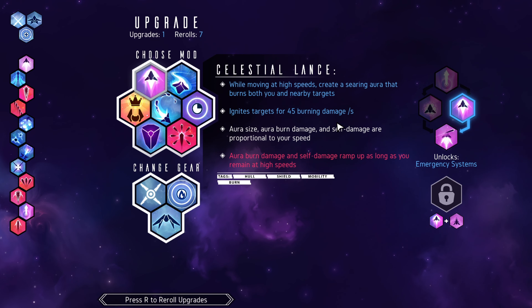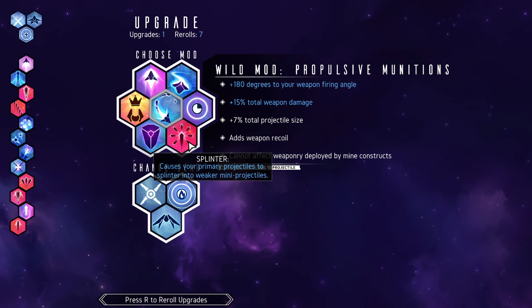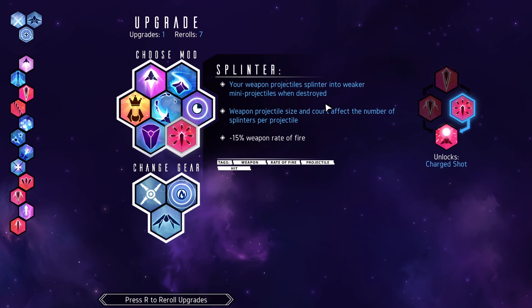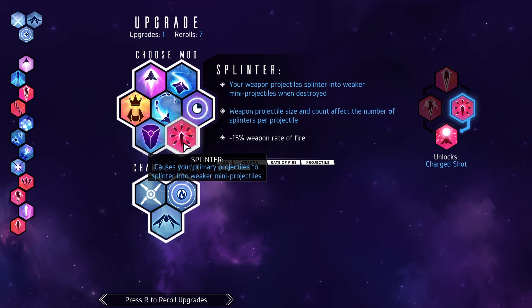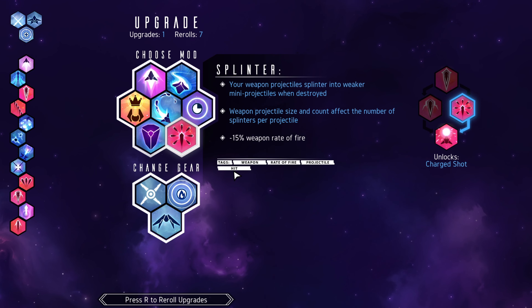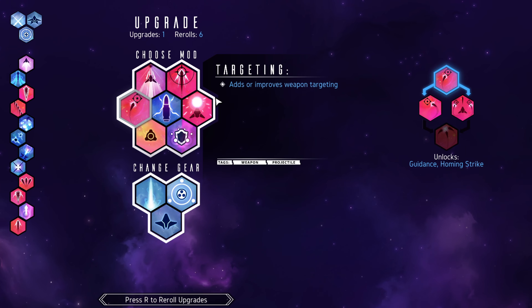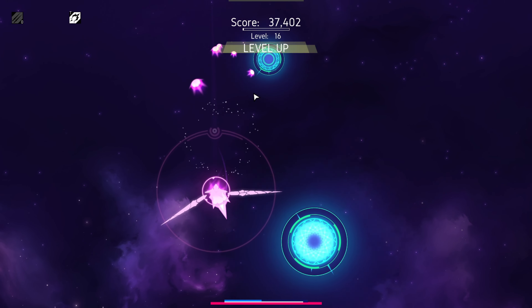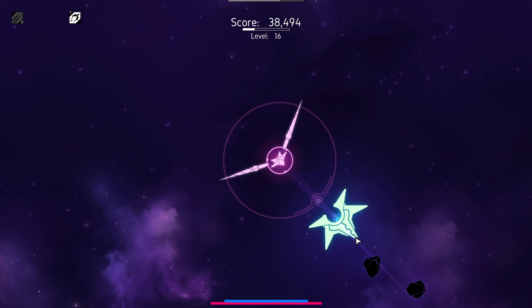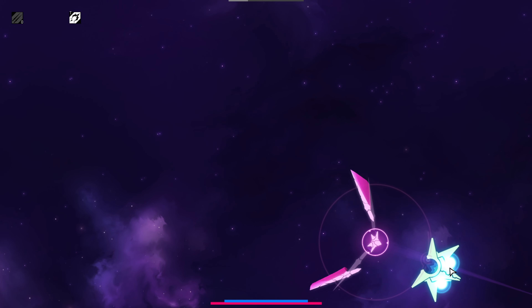Let's do lance — while moving at high speeds, creates a searing arrow that burns both you and nearby targets. I don't want anything that does self damage, that's going to kill me. Your weapon projectiles splinter into many weaker projectiles when destroyed — minus 15% weapon fire rate though, I don't really want that. We got seven rerolls. Can we get something for more rate of fire? Let's do weapon targeting — when we do send off projectiles, it would be nice if they homed in on nearby targets instead of being randomly thrown about.